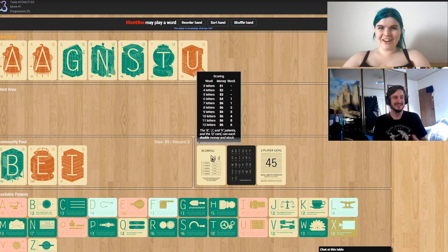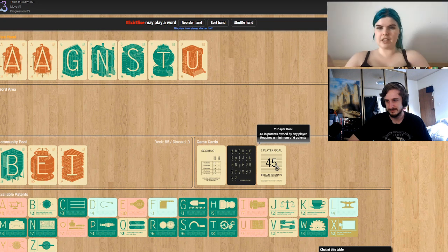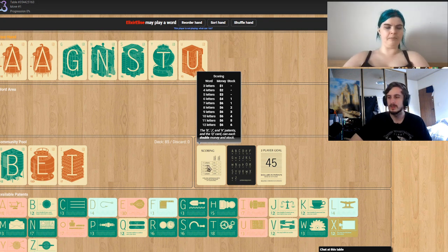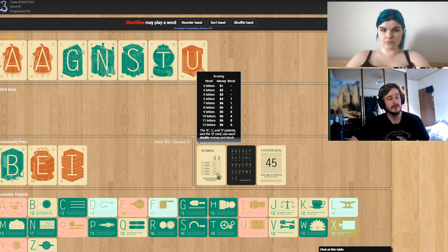Do I want to be using my hand more than the community pool? It depends on the letters. Sometimes you want to keep vowels in hand — using vowels out of the community pool means you'll have vowels if you draw a lot of consonants. Stocks earned are just a point basically, whereas money is spendable points.